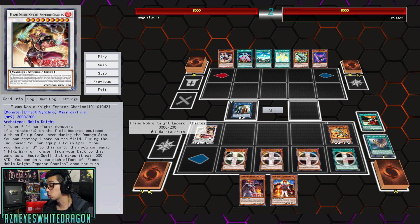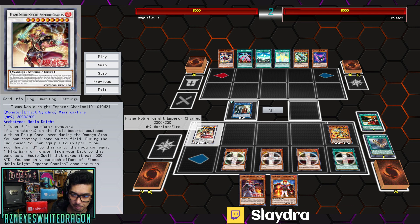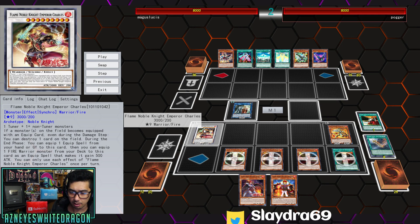Flame Noble Knight Emperor Charles is the new boss monster — he's a Level 9 Synchro, and you get to equip all these for free. Every single time a monster on the field becomes equipped with an Equip card — which is pretty easy to do — even during the damage step, you can destroy a card on the field. Then during the end phase, you get to equip an Equip Spell from your hand or Graveyard to this card. On top of that, it has another effect where you can equip one Fire Warrior Monster from your deck to this card as an Equip Spell, and it gains 500 Attack. Each effect is once per turn.